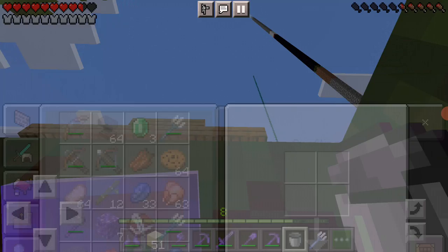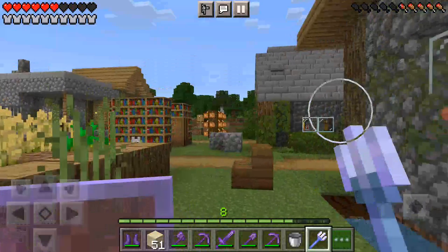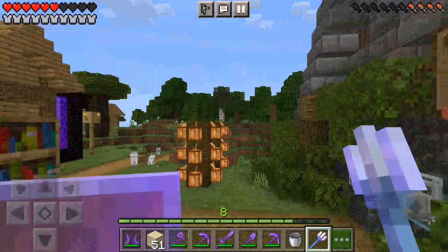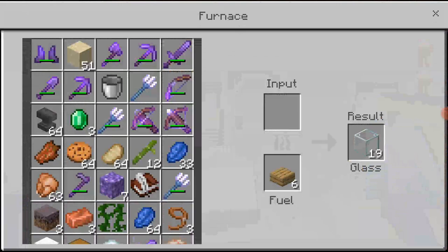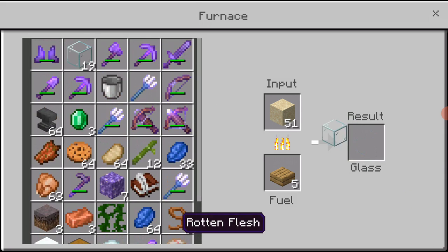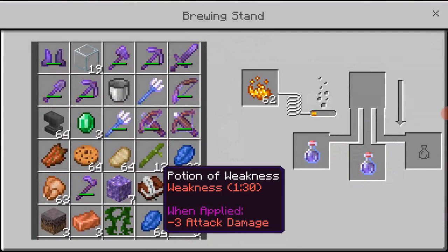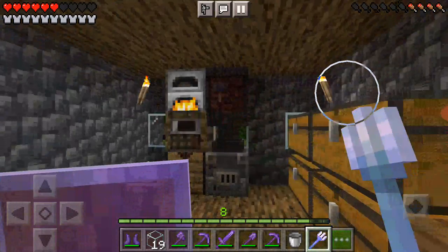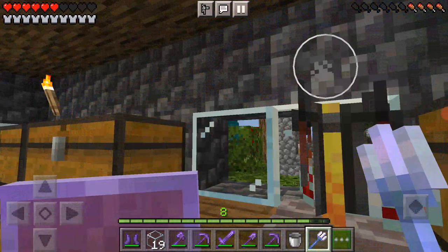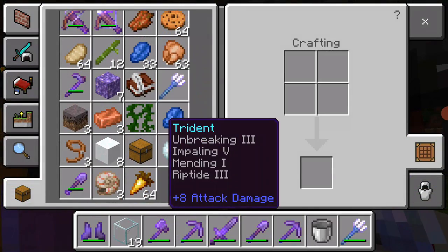Why do you think they made a riptide trident for this? There's actually some glass ready for me to get. That EXP set. Wait, is there any of — I've got an idea. Loyalty entrance. Can I show you something really cool?